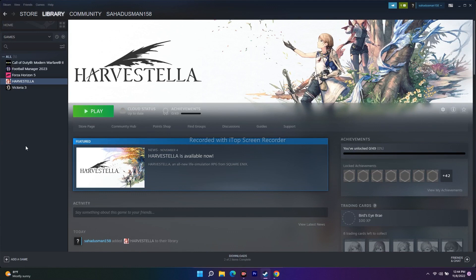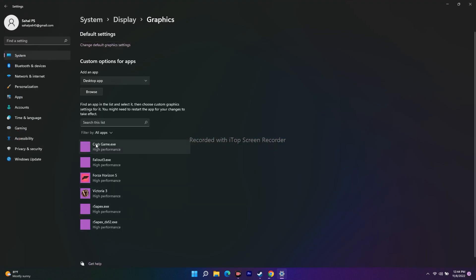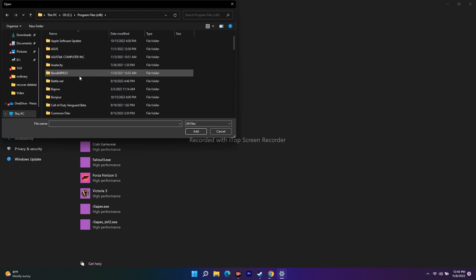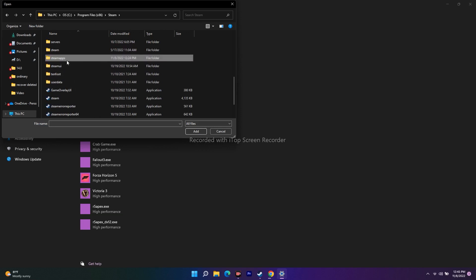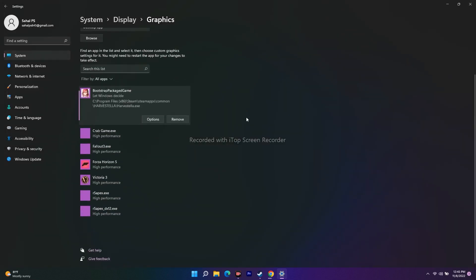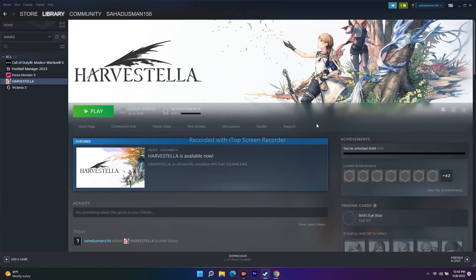Next, dedicate a GPU to the game. Search 'Graphics Settings' in the Start menu. If Harvestella isn't listed, click Browse, navigate to C:\Program Files (x86)\Steam\steamapps\common\Harvestella, select the EXE, and click Add. Once added, click Options, change the preference to High Performance, and click Save. Then relaunch the game from Steam.